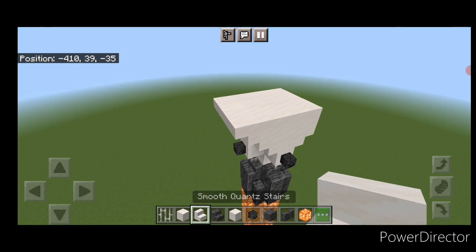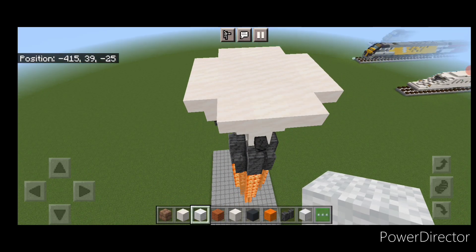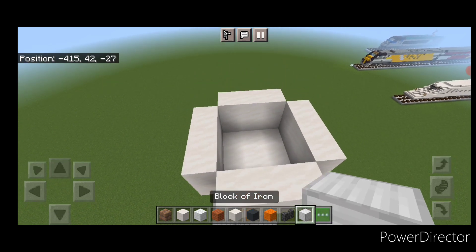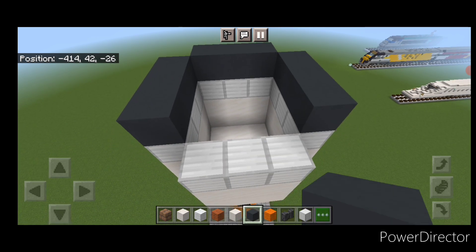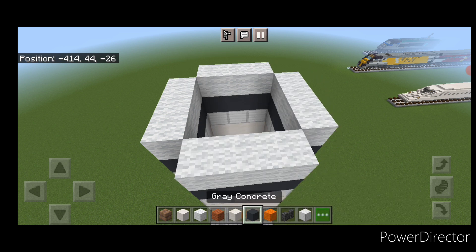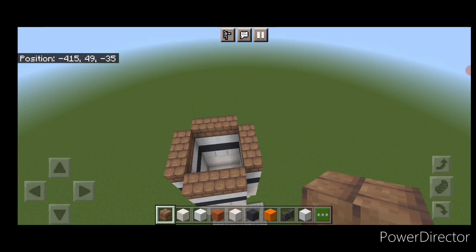On the sides of the three by three, three upside down stairs of smooth quartz on each side, leaving the corners open. On top of this, go back to smooth quartz blocks. On each outer edge, do a three by two on all four sides. Then on top of that, a layer of iron blocks around it. On top of that, a layer of gray concrete on all four sides. Then a layer of white wool coming all the way around. Then above that, a layer of mud brick blocks all the way around. Then above that, a layer of acacia planks all the way around.